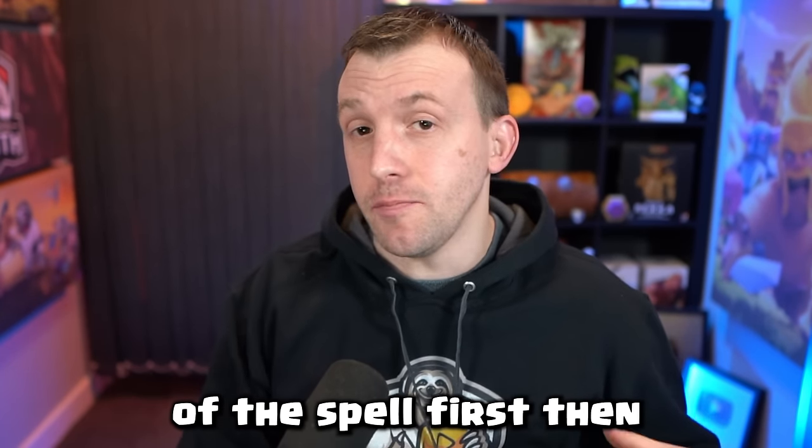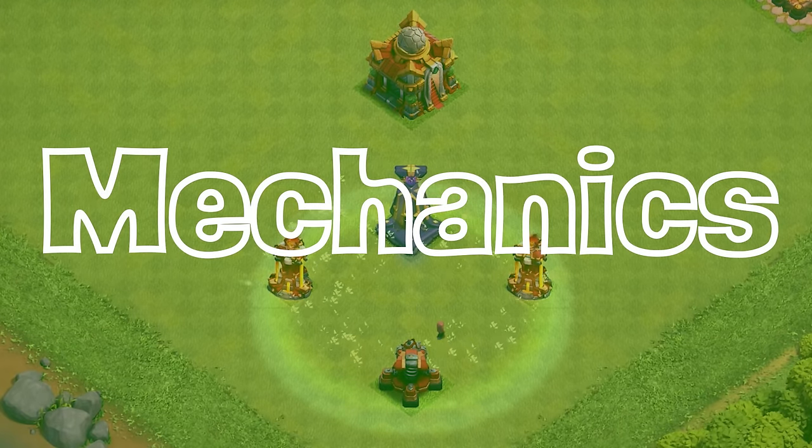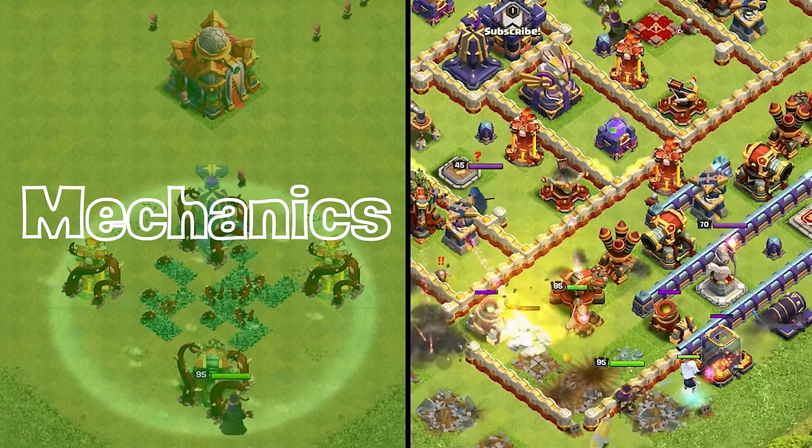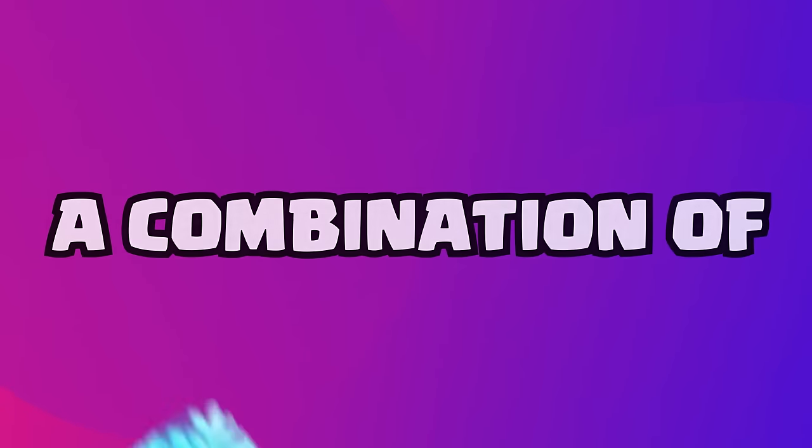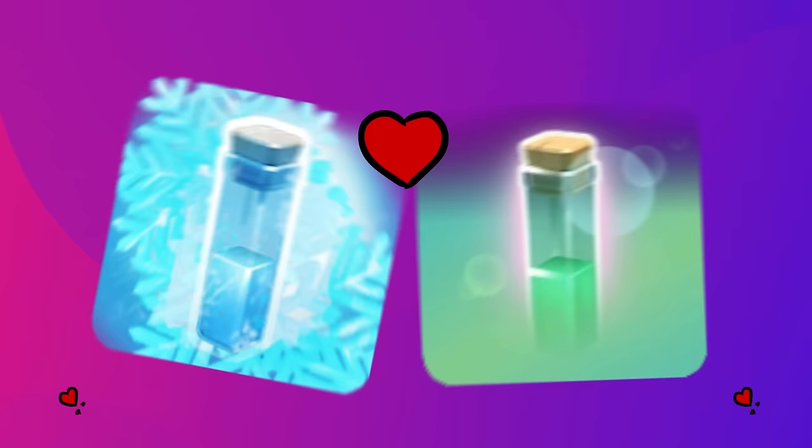Let's go over the mechanics of the spell first so you understand what it does, and then you'll know how to apply it once we discuss strategy. You can think of the Overgrowth spell very much like a combination of the Freeze and the Invisibility spell.